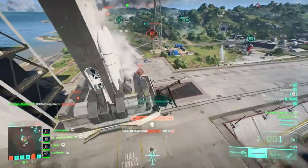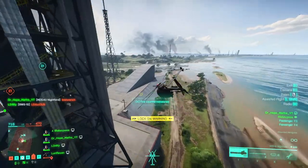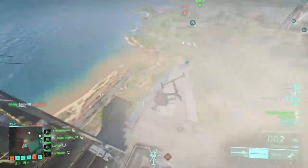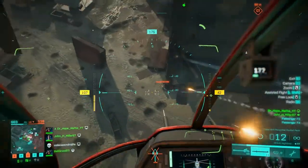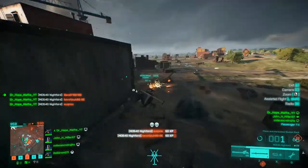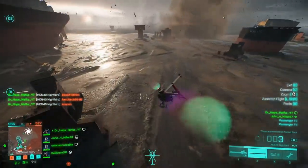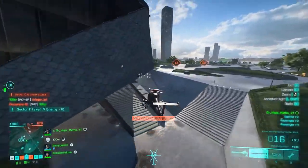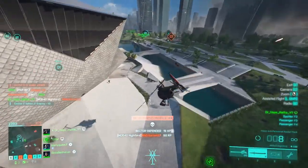Here I'm using the rocket to break line of sight with whoever's wanting to lock on to me. It's best to fight in areas where there's lots of cover. If you fly next to a building or a wall, then that will cause any missiles that overshoot to hit the wall rather than circling back on you.